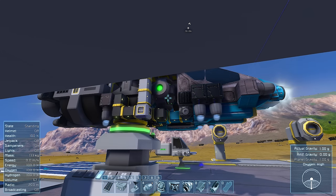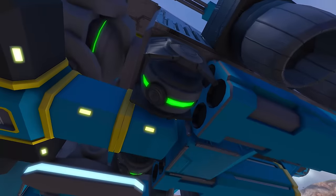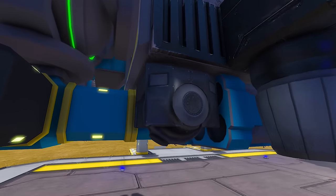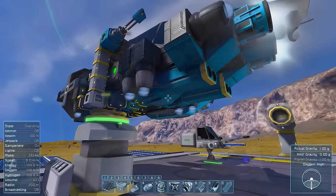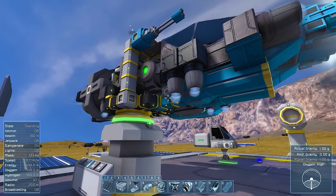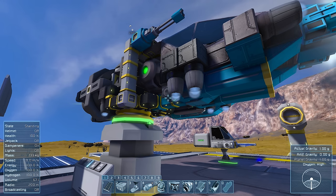Now let's talk about the next component you're going to need to construct a ship: gyroscopes. For my ship, I've employed two, which helps me turn much more quickly and requires a bit more energy. But you really don't need that many. Gyroscopes are highly dependent on the mass of your ship — if your ship is larger and heavier, you're going to need more to turn just as quickly. But if your ship is small and light like mine, one to two will probably suffice.